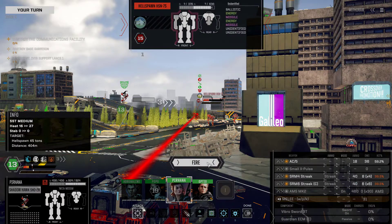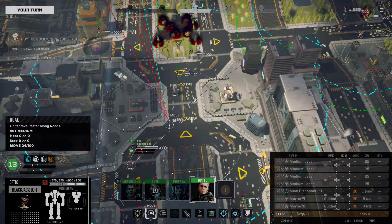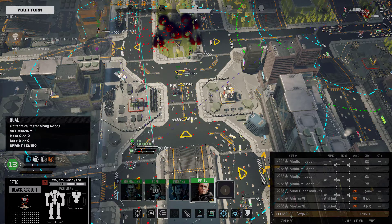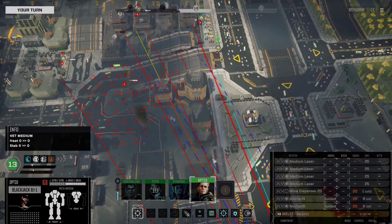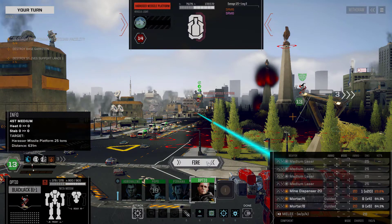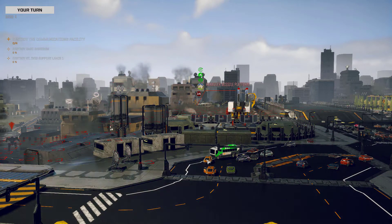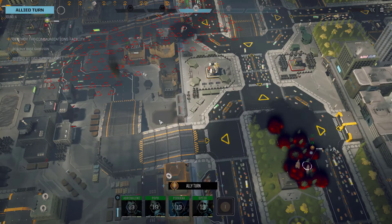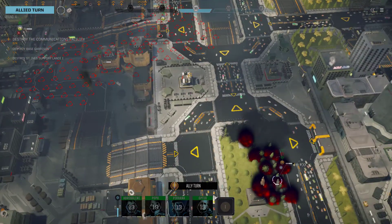It's a good job the missiles weren't the main source of heat. He's over his heat threshold but he's probably still going to fire — he will always fire and he will shut down because of it and maybe even explode. We shall wait and see. Hit chance on the Hawkmoth — 33% chance, sod it, yes go for it. Boom — vehicle destroyed. That's not even the garrison or anything else, that's the support lance.